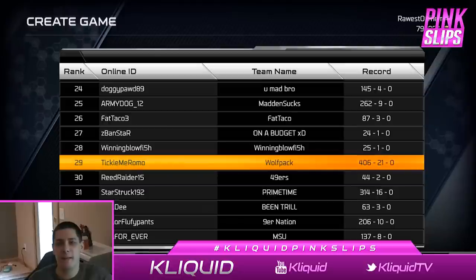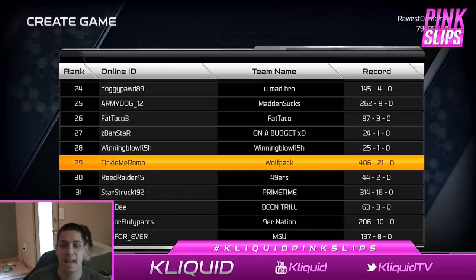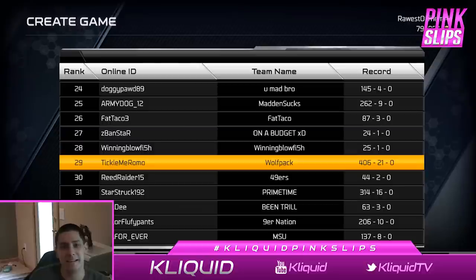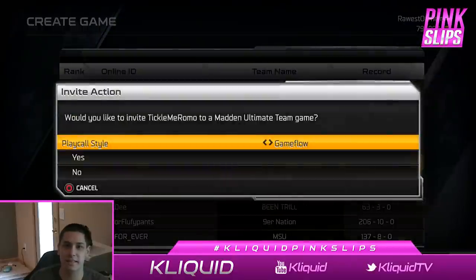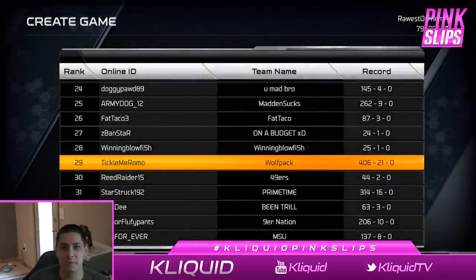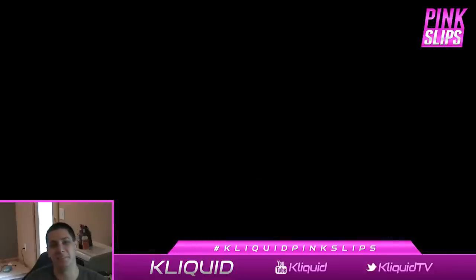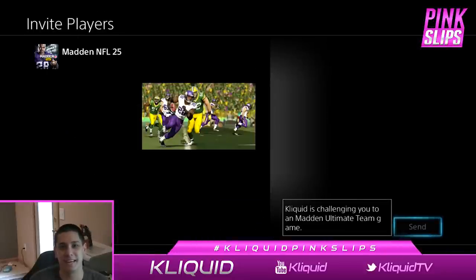What's up YouTube, my name is Clickwood and I am back again today bringing you guys another Madden 25 Ultimate Team episode of Pink Slips. Today we are playing for the ultimate legend Eric Dickerson card. If my opponent is able to defeat me, they will win that card and risk absolutely nothing. Wishing them luck, but better luck to me to keep this Eric Dickerson card.